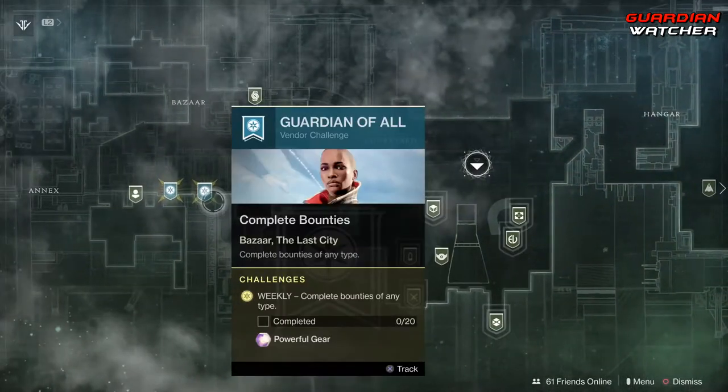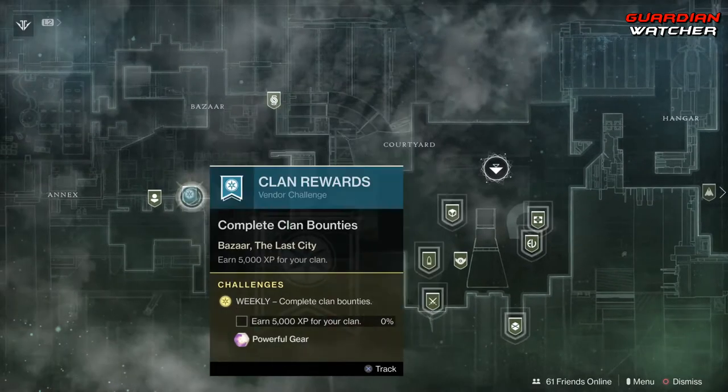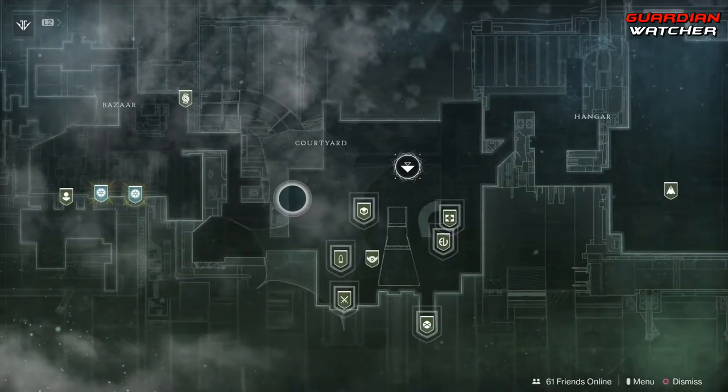Next, we are going to the Traveler. We have a wonderful challenge where we need to complete 20 bounties of any type. Then we need to earn 5,000 clan XP. As you can see, we have a lot of things going on in the tower right now.